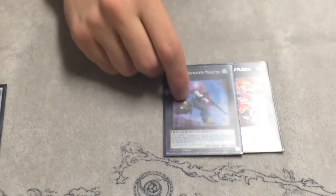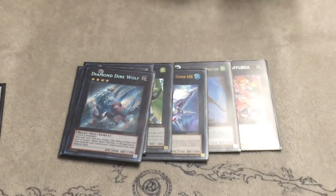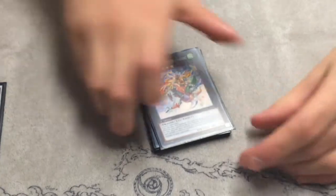One Rafflesia, one Castel, one Emeral, one Dweller, Laggia, Number 38 Hope Harbinger, Diamond Dire Wolf. And since I'm playing three level fives, I play Gliceratops and I also play Gaia Charger.